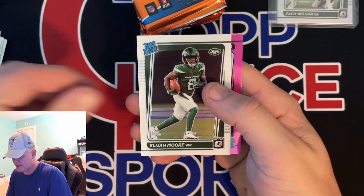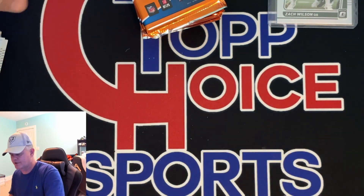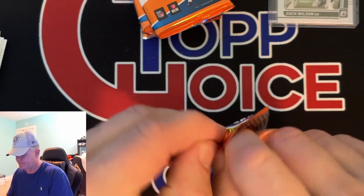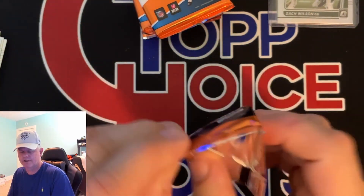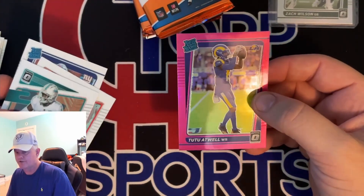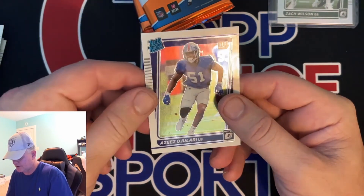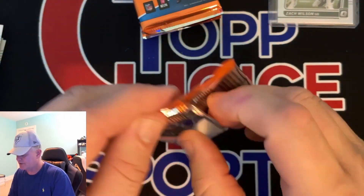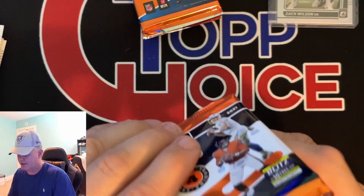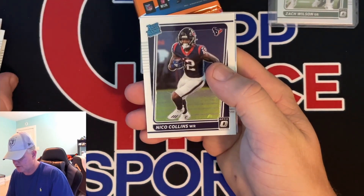Brunel, Elijah Moore, and a Quinn Mineirez. If you guys have noticed opening this, they added some rookies that weren't in the Donruss paper. I'm not sure if there's a hundred rookies in here — they also made all rookies rated rookies, which is kind of cheapening the whole rated rookie thing. We got Tutu Otwell pink. Devonta Parker and Ojolari. I want to say there's a hundred rated rookies in this product. We got our silver on the back — we got Jamal Adams, Nico Collins rookie.